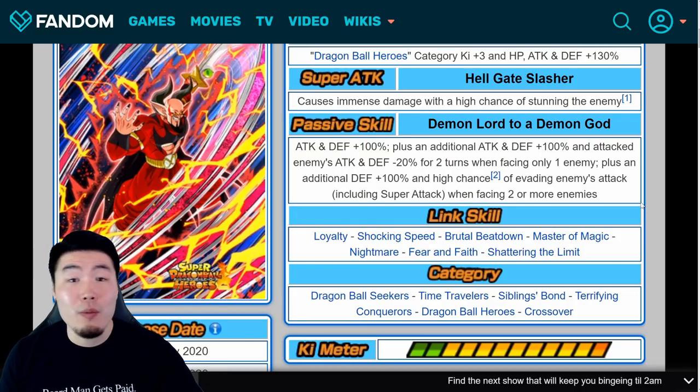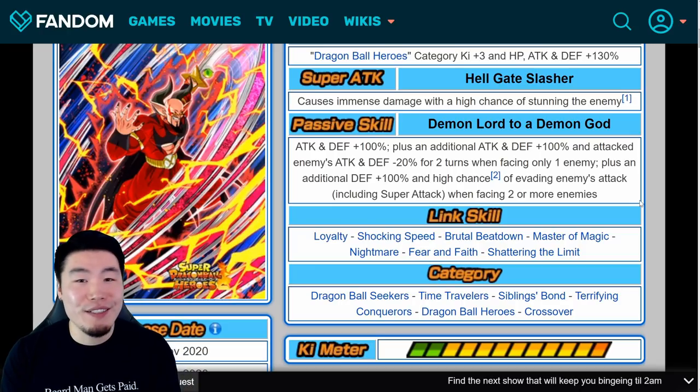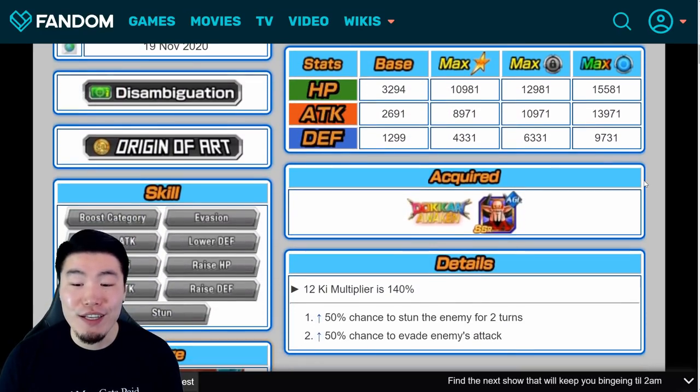Dabura is at number four mainly because of his versatility. His damage output honestly didn't blow me away, and his defense wasn't mind-blowingly awesome either, but he's very good in both departments, and that versatility is a nice bonus. So that is number four: Demon God Dabura.